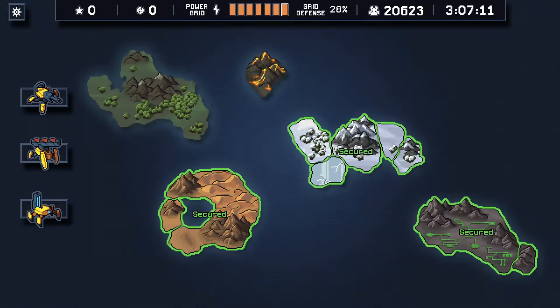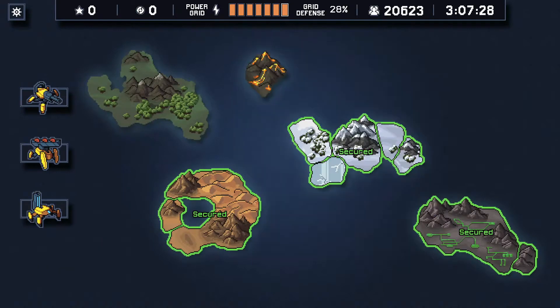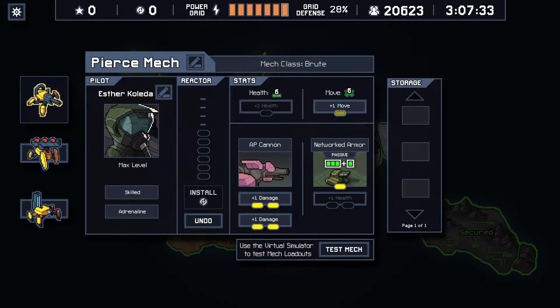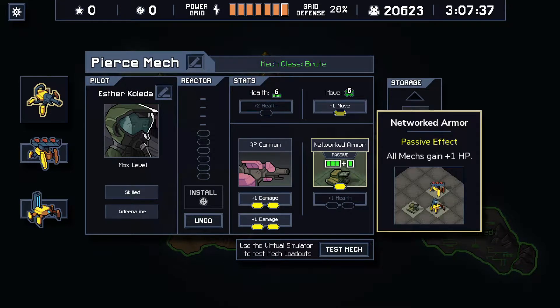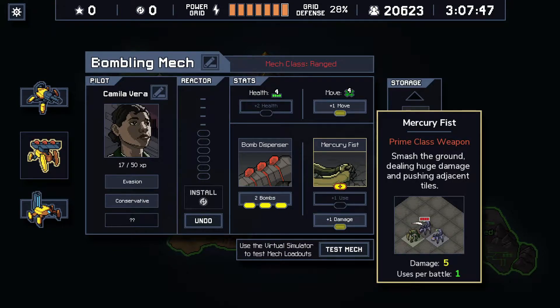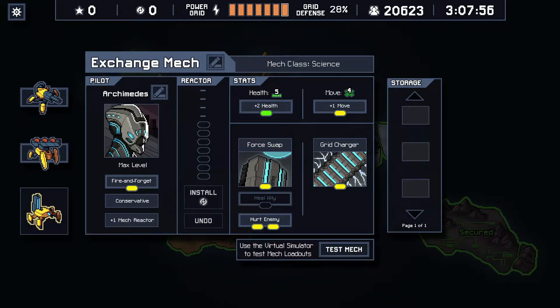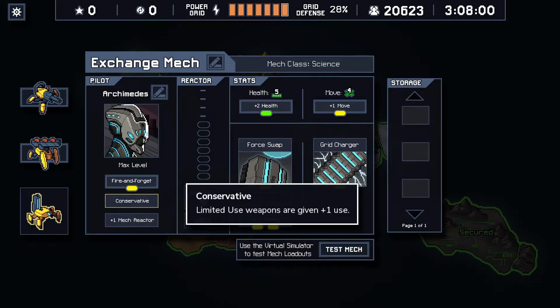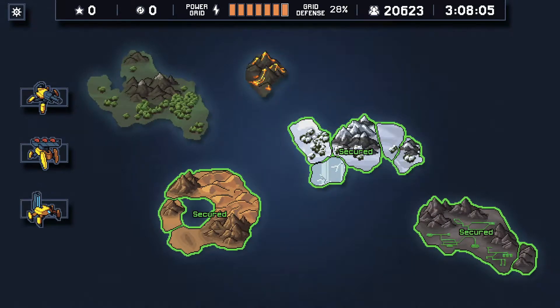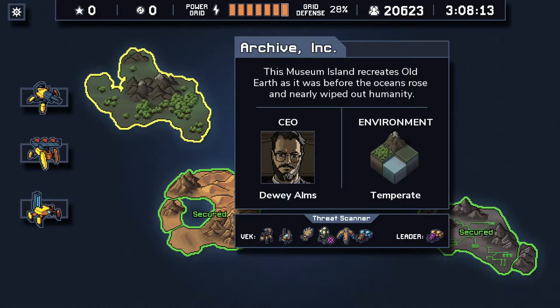Hello everyone and welcome back to Into the Breach. Last time we did the third island with the bomber mechs. It's time to move on to the fourth island, which is Archiving. We have the pierce mech with its maxed out damage and networked armor - probably gonna get rid of this soon in favor of a better passive or weapon. We just found Camilla with conservative and a mercury fist, so she can use that five damage mercury fist twice in one match. Most often we'll probably use the bomb dispenser and bomb links. Then we have Archimedes with the exchange mech using force swap, and he has a grid charger with conservative so we can gain two grid power every battle. Let's hop in to the final mission.